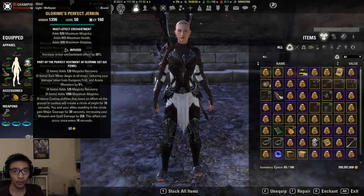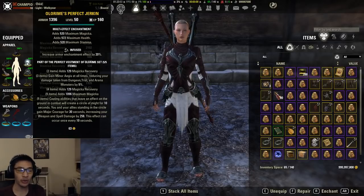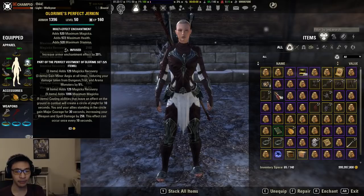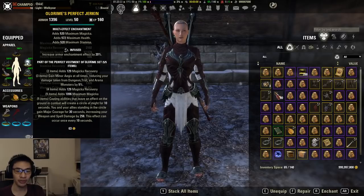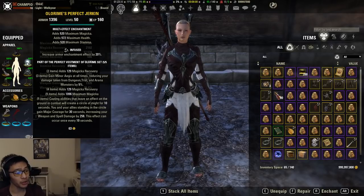Now Olorime: the two-piece gives magicka regen, the three-piece gives Minor Aegis which reduces damage taken from dungeon, trial, and arena monsters by 5%, the four-piece adds 129 magicka regen. The five-piece — perfected version gives max magicka — and the core five-piece, shared between perfected and imperfect: casting abilities that leave an area of effect on the ground leaves a Circle of Might for 10 seconds. You and allies standing in it gain Major Courage for 30 seconds, increasing weapon and spell damage by 258. This can occur once every 10 seconds.